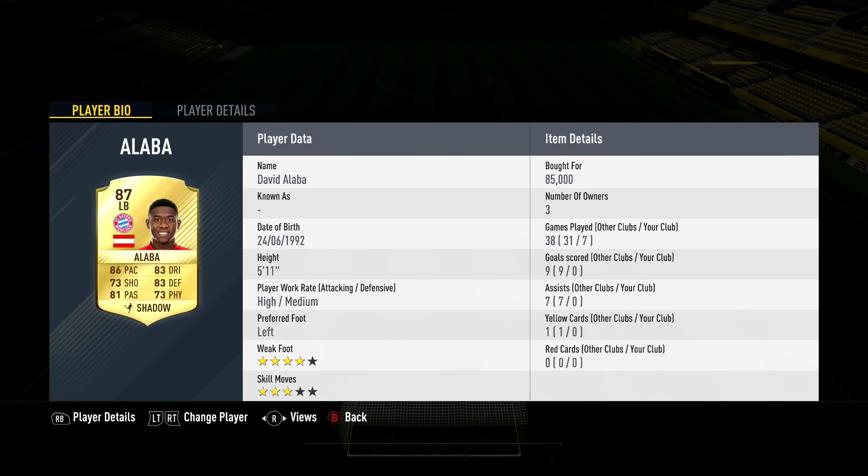At left back we have Alaba, 85,000 coins, the best left back in the game — 87 rated, 5'11", high-medium work rates, left footed. Stats: 86 pace, 83 dribbling, 73 shooting, 83 defending, 81 passing, 73 physical. Shadow chemistry style on him; the two center backs both have Anchor.